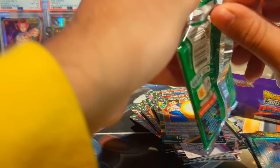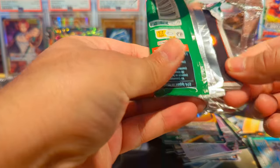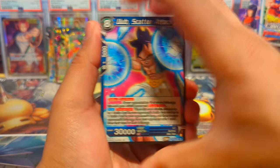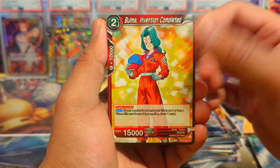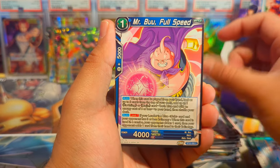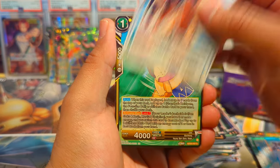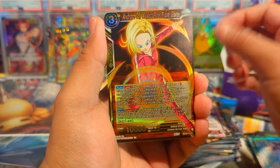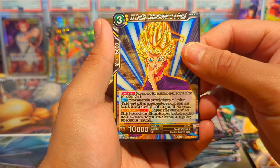We have not pulled anything really substantial in this set. That's okay though — we did have quite a bit of luck with the last two Dragon Ball sets, so I'm not going to complain. I think we pulled a total of like five or six Secret Rares. Cannot complain. We have Garlic Jr., Android 18, Assistance from Goku, and Super Saiyan Kefla Determination of a Friend.